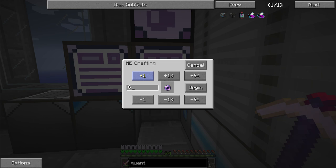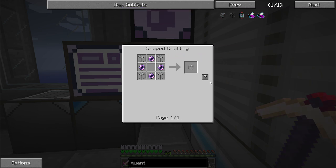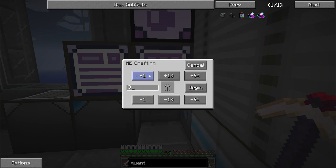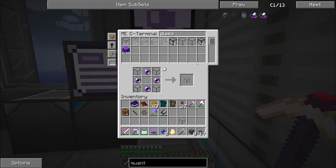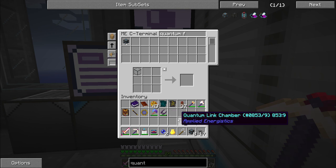I'm going to need a lot more of those fluix pearls — one, two, three, four. Can you make quartz glass for me? Yes, you can. And one more of you. While I'm at it, I'll make myself eight more of the quantum field ring so I can set up both sides of this.